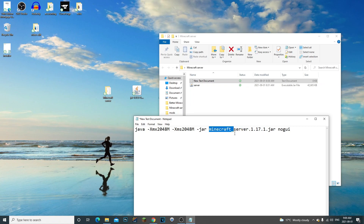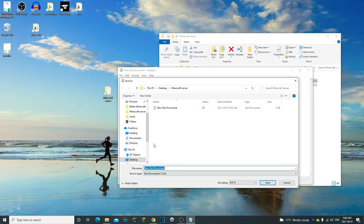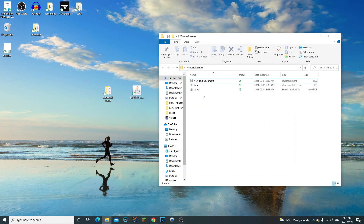Next, get rid of 'minecraft_underscore' and '1.17.1' from the filename in the command, because this command is just to run the server and it needs to say 'server.jar' — the exact same name as the file. Then type 'pause' at the end, go to File > Save As > All Files, name it 'run.bat', and click Save. Now you can delete the original text document.